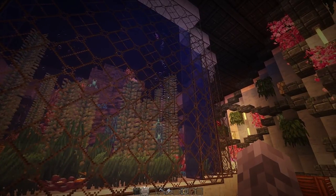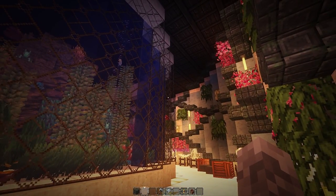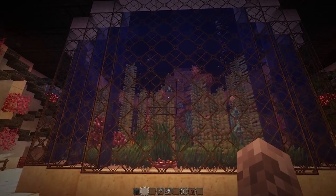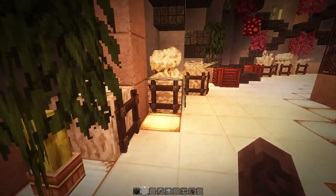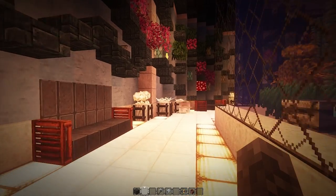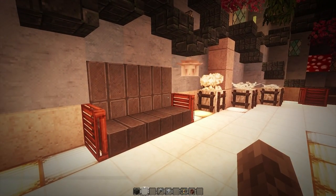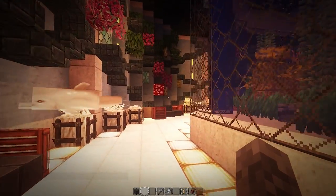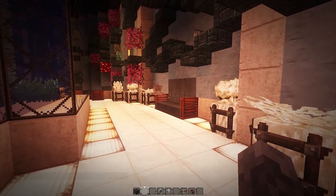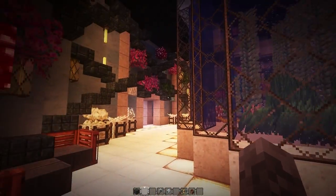We are now in the giant aquarium tank, which fully demonstrates the beauty of what the aquatic update brings. Around the sides we have all this dead coral, and it seems we have a dolphin that has escaped its enclosure by a long, long way. His enclosure is past that wall over there, so he has definitely been exploring the Conquestium.